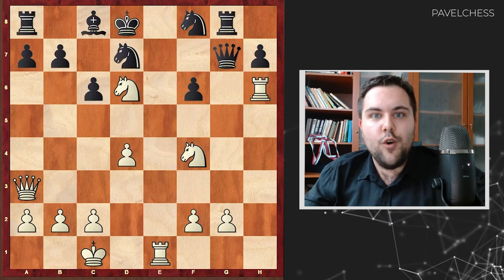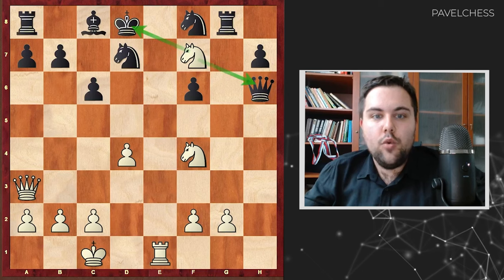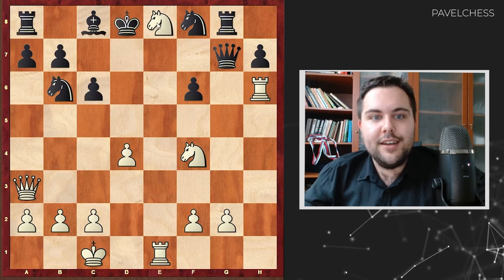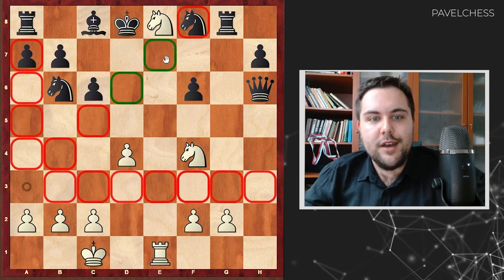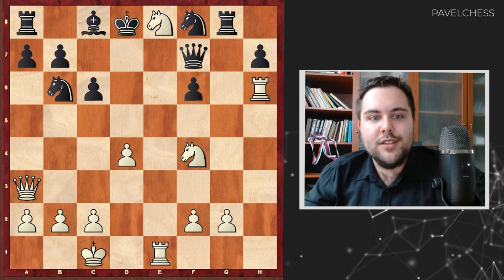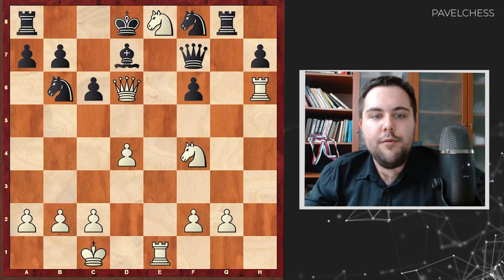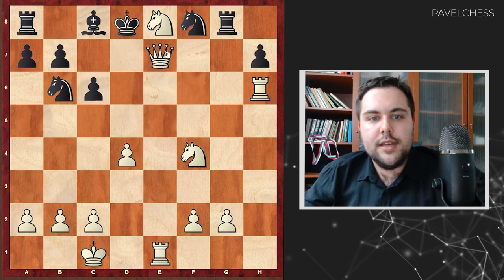Knight e6 — no time to go back. Right now, queen takes h6 isn't possible because I can go knight f7 with a double attack. So we defended the rook with this active move — brilliant. Knight goes b6, knight e8. It's very rare when the knight can come to the natural square of the opponent's king. Again, it's impossible to take the rook because I will go queen e7 with the same checkmate idea. So black decided to go queen f7, but right after queen d6, they resigned. The attack is unstoppable: on bishop d7 or knight d7, I can go queen c7 checkmate. If black tries to block with the queen, takes, queen is on d1, and queen takes c7 checkmate.